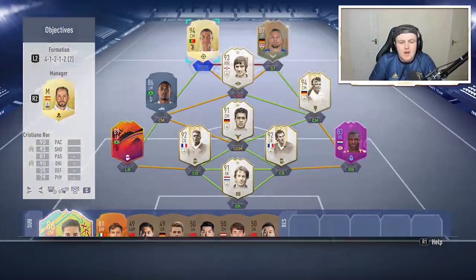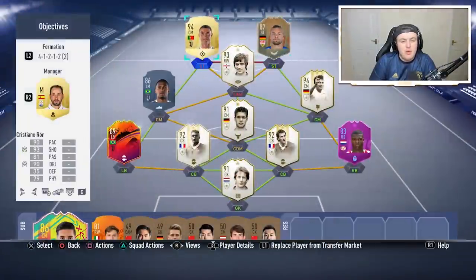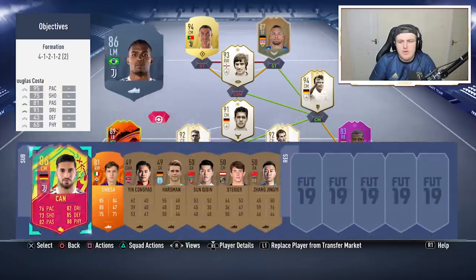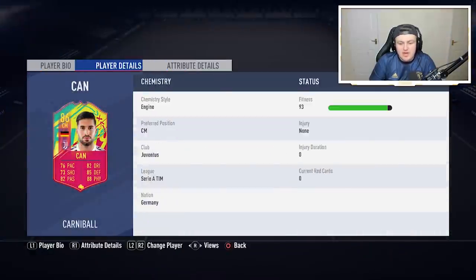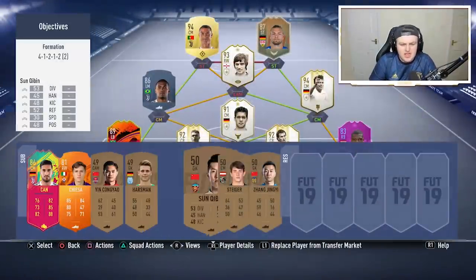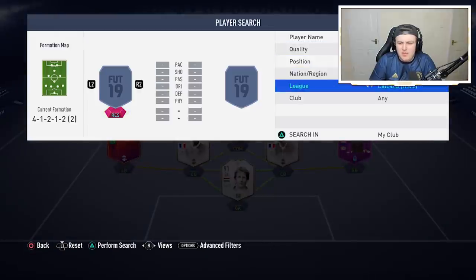I'll be playing Ronaldo and that flashback S5 up top — both decent strikers who will probably run absolute havoc. I'll be playing him at CAM, and Douglas Costa at centre-mid. He will probably get subbed off for Emery Çan, who is actually the perfect player to use in this because he counts for both — he's German and plays in the Serie A.